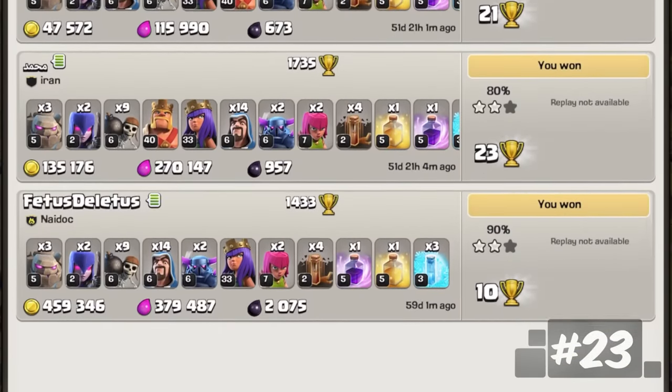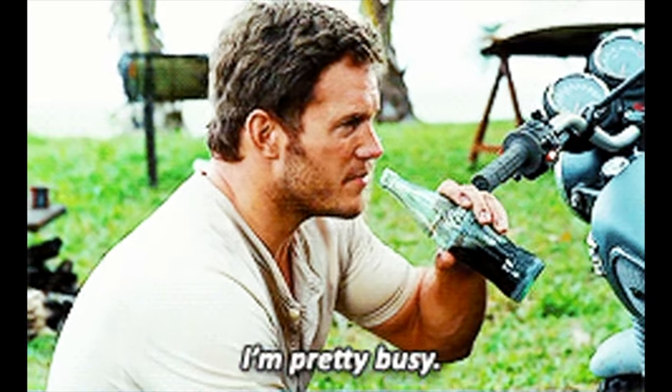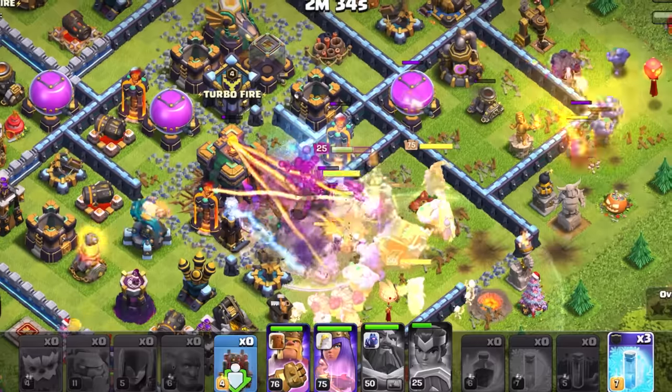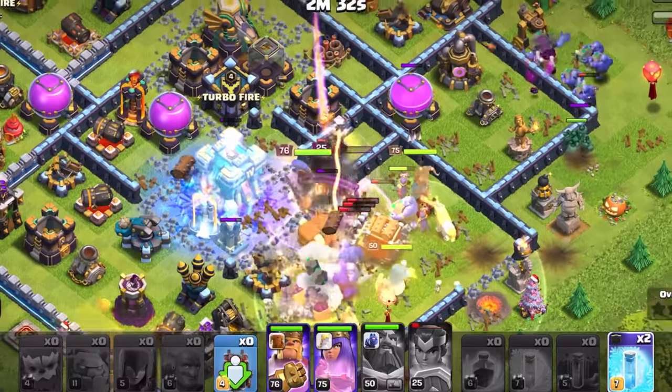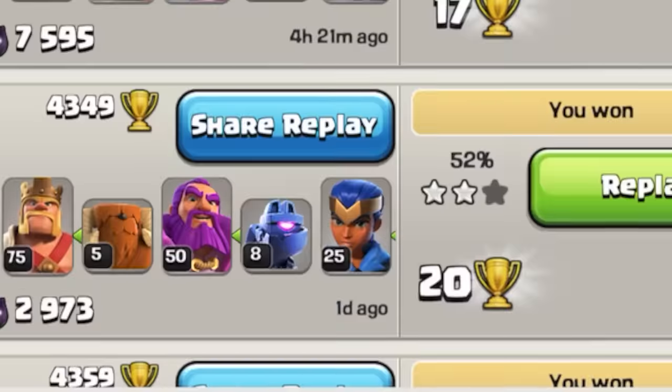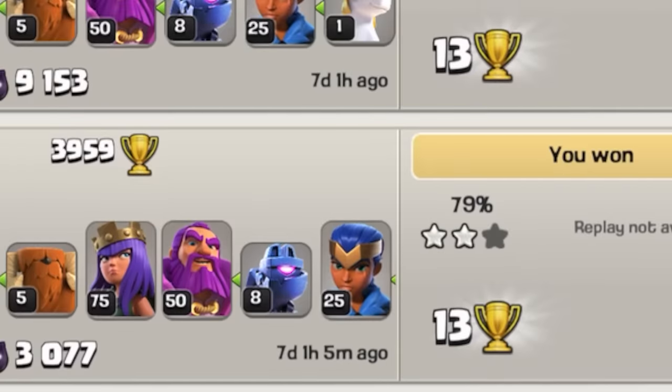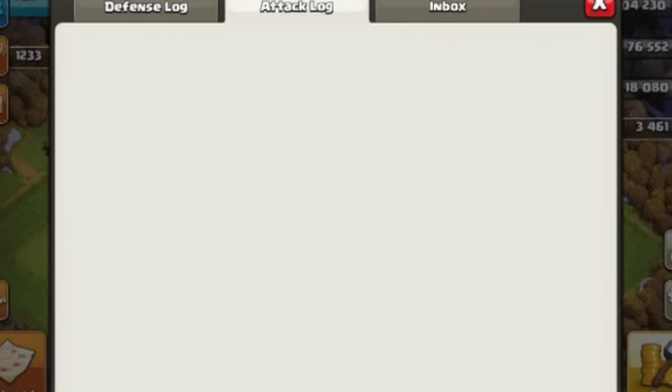Scroll to the bottom of the attack or defense log to see what's the oldest one. Sometimes I have months where I just don't get to play as much. So there can be times where I only attack once or twice a week. And for some reason, scrolling down to see the oldest attack is something I always do. Feels like time traveling or something. I once didn't play for so long, the thing was empty — like there was nothing there. It was crazy.